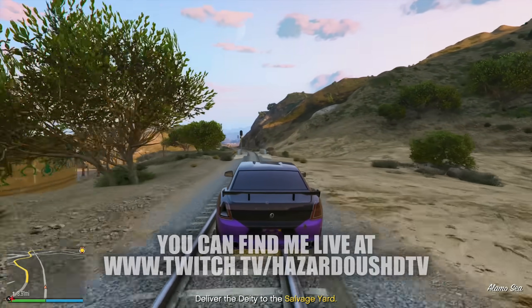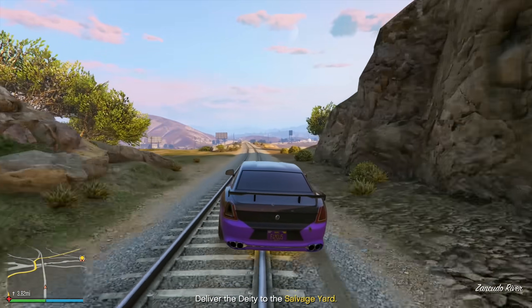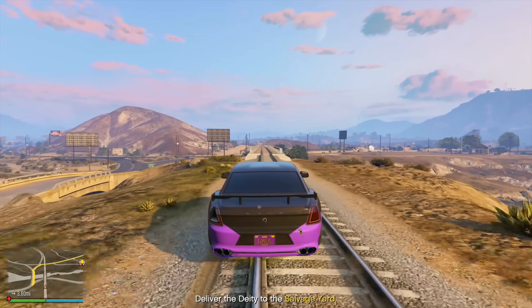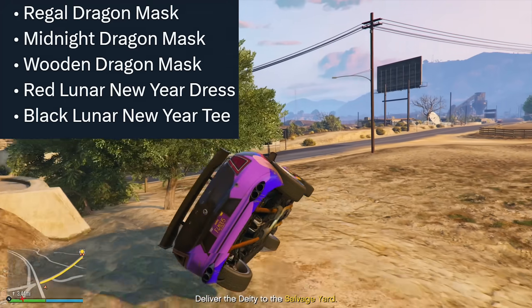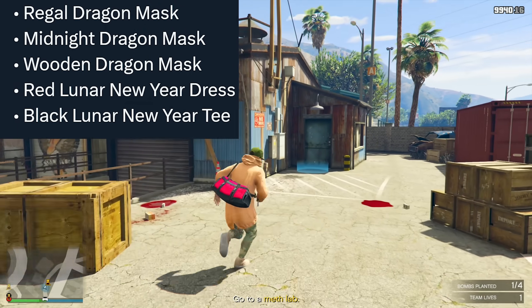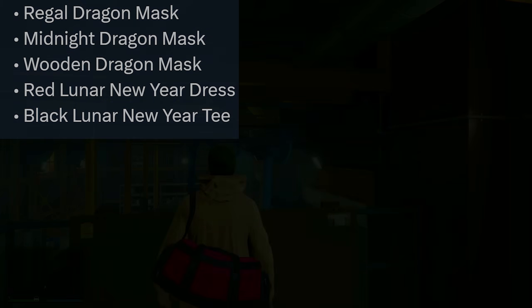A lot of people are waiting for the Canis Terminus, the Impaler SZ, and of course the Gauntlet Interceptor — looks like we'll have to wait a bit longer for those. As a quick reminder, we still have all of the other free rewards you could take advantage of: the Contrast Dragon Mask, Regal Dragon Mask, Midnight Dragon Mask, Wooden Dragon Mask, the Red Lunar New Year Dress, and the Black Lunar New Year Tee. Just log into the game and all those rewards will be deposited into your account right away.